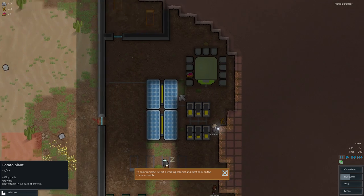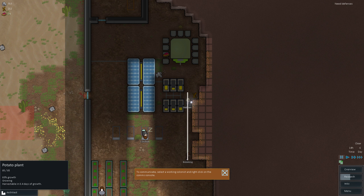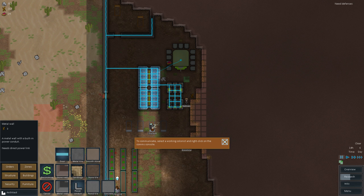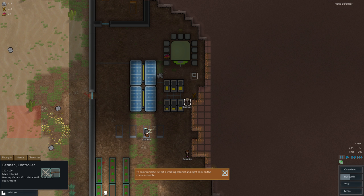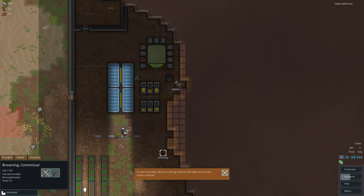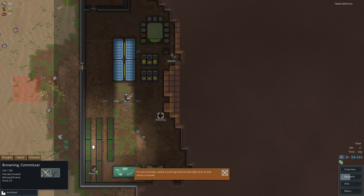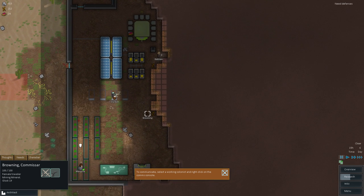Food is actually pretty drastically lower — completely out of food as a matter of fact. Hopefully these potato plants are about to be harvestable — that's actually pretty good. And a roof has collapsed — where was this? That's pretty terrifying. Before we do any more mining, you guys stop what you're doing right now! Let's set up a support pillar over here because that's actually pretty damn terrifying. Batman, go ahead — thank you. That was kind of scary but luckily didn't crush anybody. Browning, what's going on? Things are just falling on us.